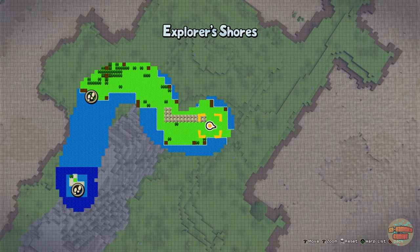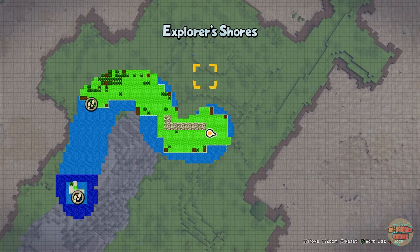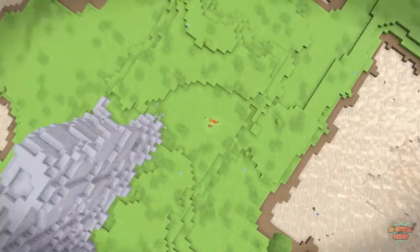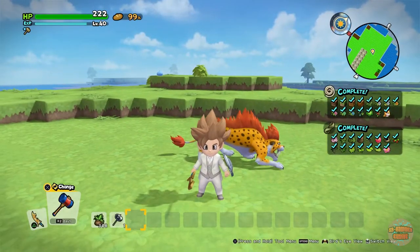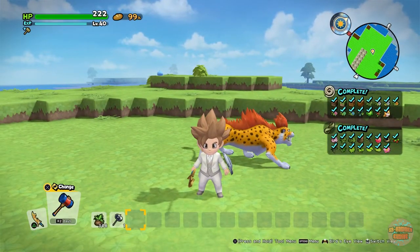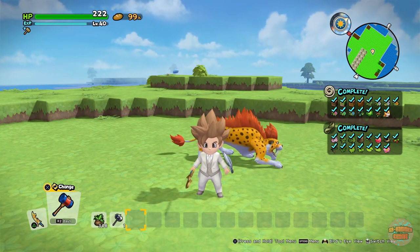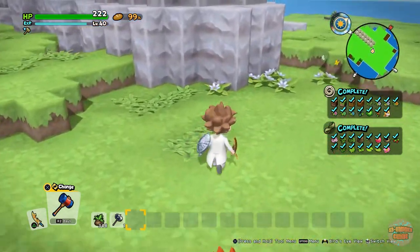I am currently on Blossom Bay, but you'd never know that because it just says Explorer Shores — I don't know why. But yeah, this is the best place for me personally. I'm not 100% sure if it can grow on other explorer shores, but this for me is like a fail-safe.